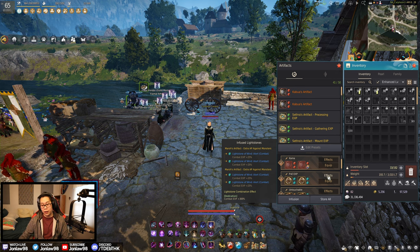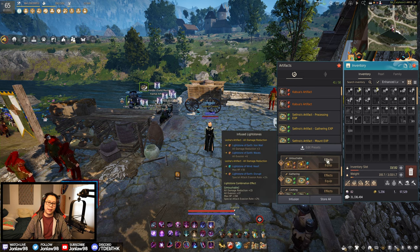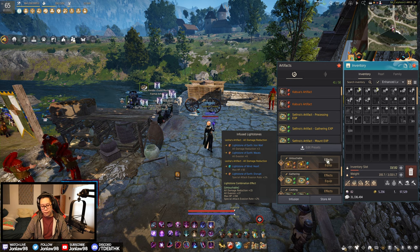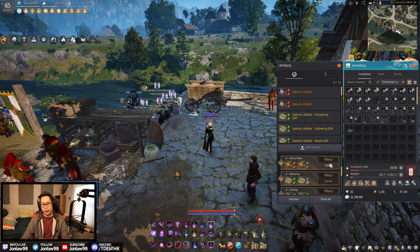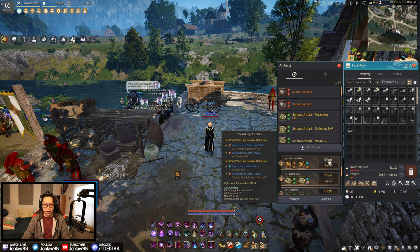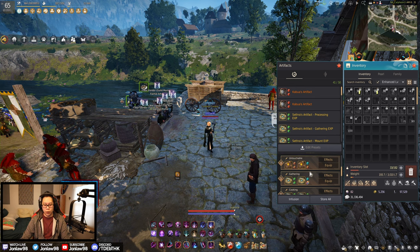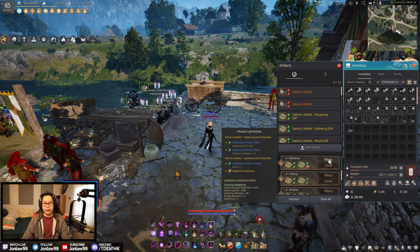My defensive setup is Untouchable — admittedly more of an experiment than anything. The extra damage reduction, HP, and defensive stats are what matter here. I don't use it often, but if I'm building straight defensive I'll probably use this. Cheaper options would be straight DR or all evasion lightstones — four of them for the maximum amount instead of a hybrid. It's not crazy, but it does fine.